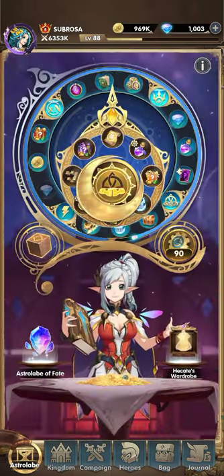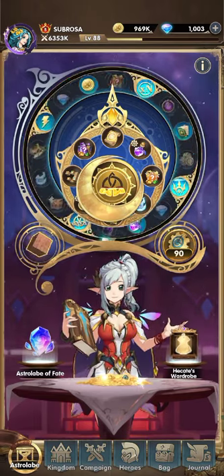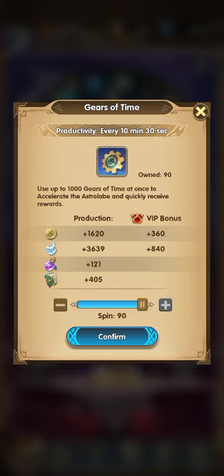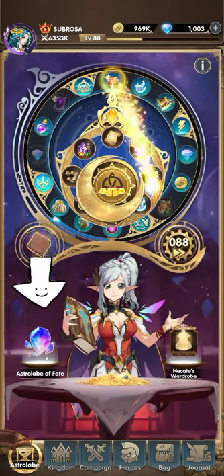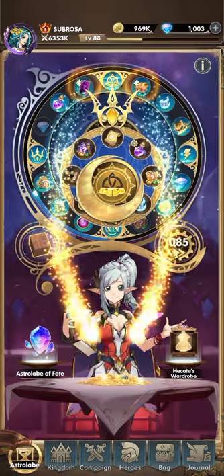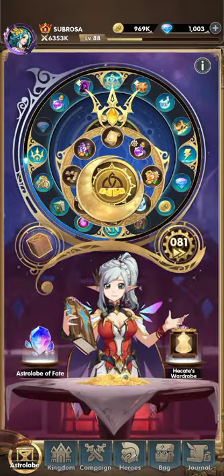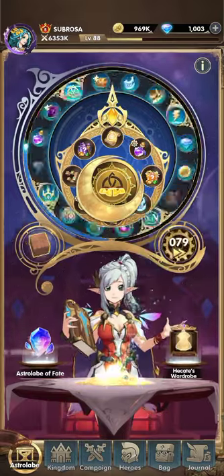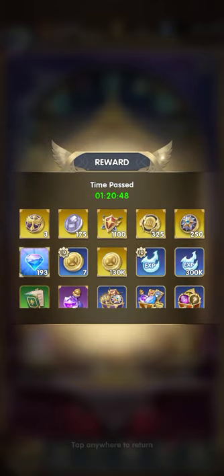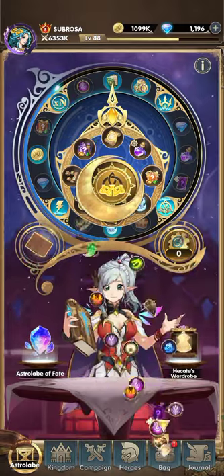I always play this game but I never introduced it to my viewers, but I always put the title on my description. This is what you call Mythic Heroes. For today's vlog I'm going to draw some Astrolabe of Fate where I get 12 diamonds. I'm going to draw the Cloak of Time first before I proceed to draw my 12 Astrolabe of Fate, and after I draw I got plenty of rewards.